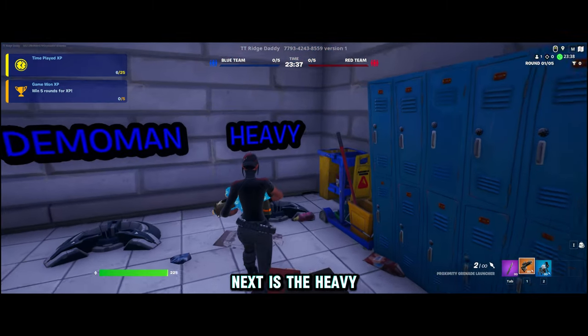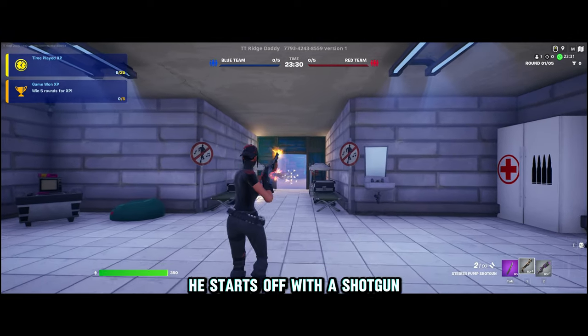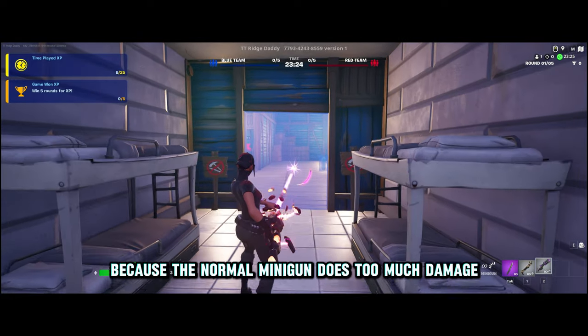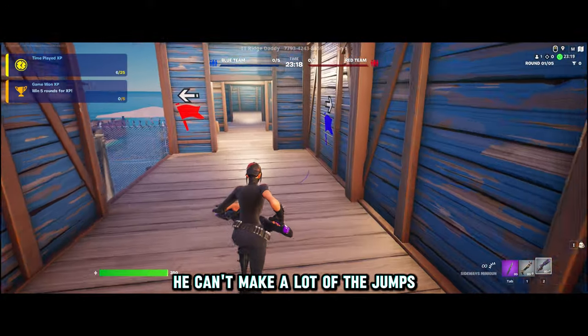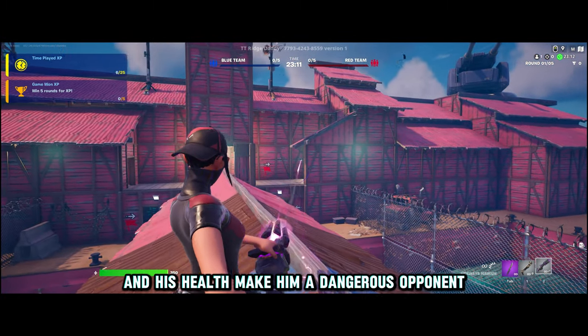Next is the Heavy. The Heavy starts with 350 health — the most out of any class. The trade-off is he's extremely slow. He starts off with a shotgun and a sideways minigun, which was for balance purposes because the normal minigun does too much damage. He can't make a lot of the jumps other classes can make, but he can still climb like anyone else. He might be slow, but the minigun and his health make him a dangerous opponent.